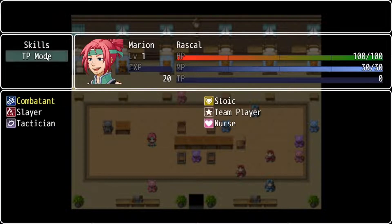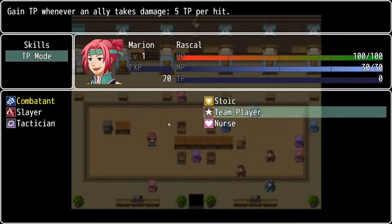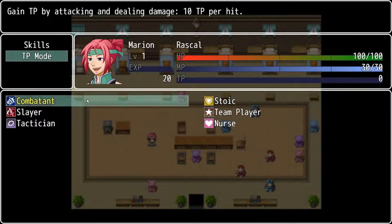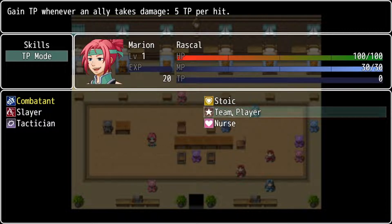The TP mode is something you can set with each character individually — it's how you're going to be gaining TP in your different battles. It's defaulted to Combatant right now, which is very straightforward: when Marion hits an enemy, she gains 10 TP. There are other options. Stoic would be when Marion gets hit, she'll gain 15 TP. Team Player would be if you think it's more likely that your teammates will be getting hit — anytime a teammate gets hit, not including Marion, Marion will end up getting 5 TP per hit.